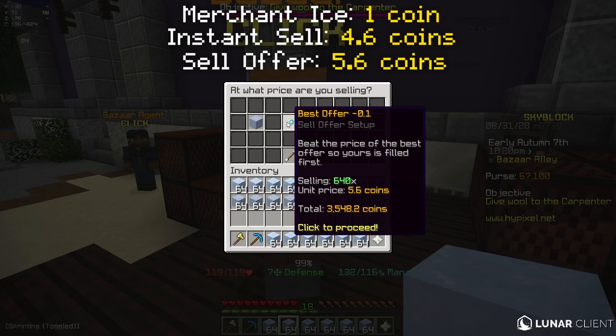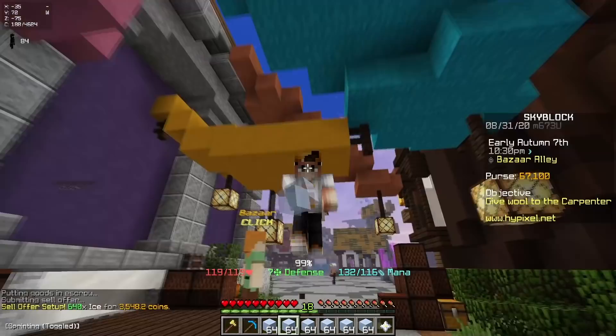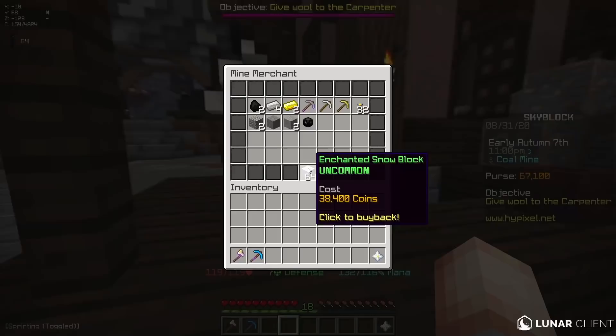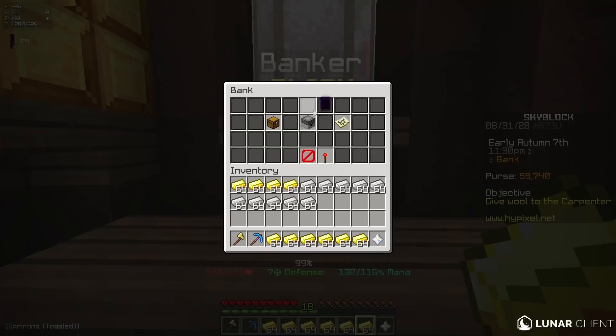The way to get even more profit out of this is by clicking on the item you want to sell, creating a sell offer, and just using the best offer minus 0.1. This can give you like one extra coin per ice that you sell, which adds up to a huge amount in the end. If I do the same thing with packed ice, I can sell this for 26.6k, which is huge because I only spent like 1,000 coins on it. The downside is you can only do it once every 24 hours because that's how long it takes for the shops to reset.